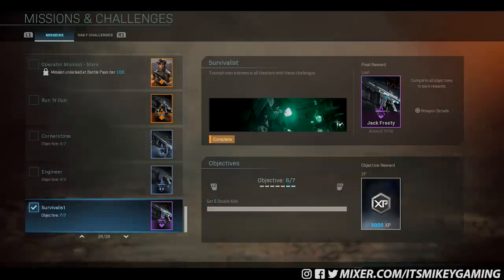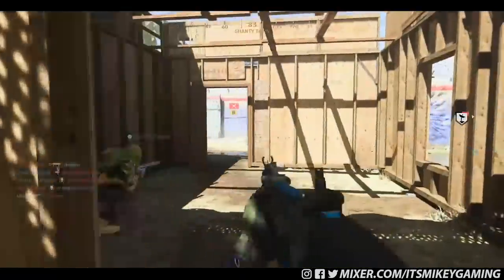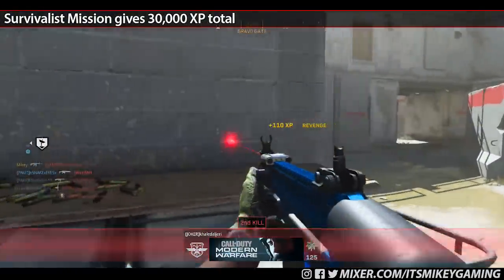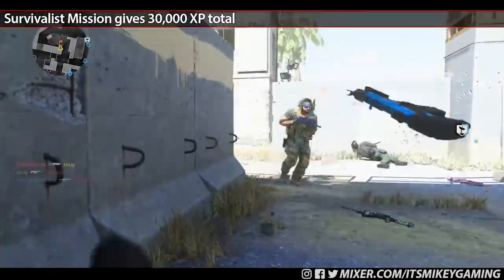Then we have a passive challenge — Objective 6: get 5 double kills for 6,000 XP. This thing is just full of XP. Even if you don't care about the weapon, why not do it just for the XP alone? By the time you get to the last two objectives, don't forget to pop a double XP token right before you complete it.